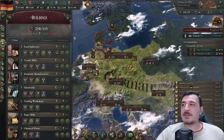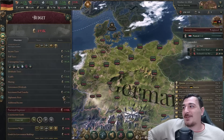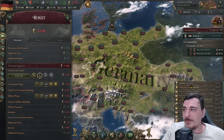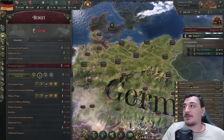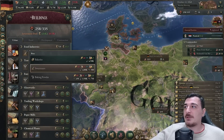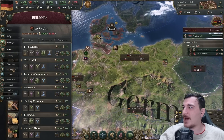You will notice once you form that your economy is going to massively tank - there's a reason for that. If you go to the budget, you'll see way too much spent on government wages and army. To fix it, set up the right production methods first and foremost.